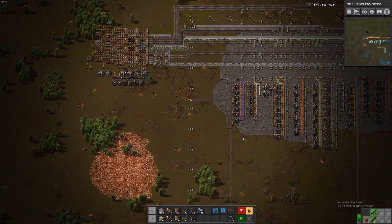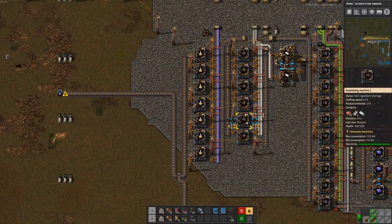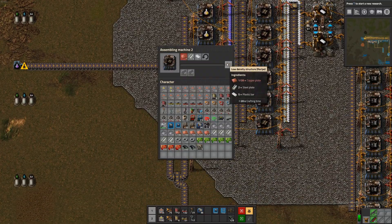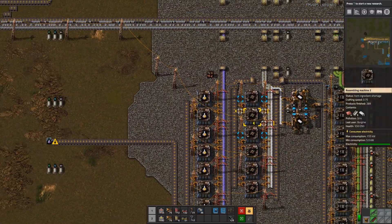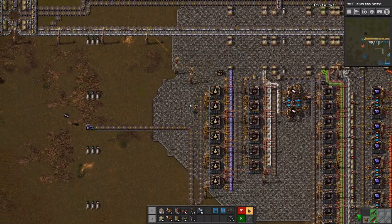Of course we aren't really making any yellow science either, because we have no low density structure — might as well be light weight structure. And we do not have any of that, because we have no copper. And that's the name of the game.